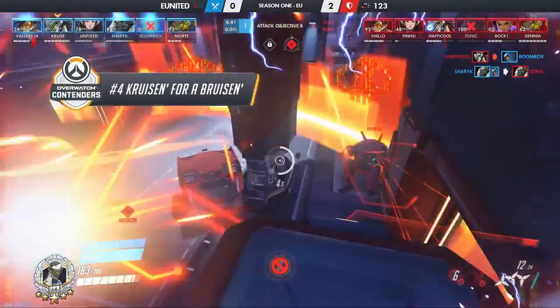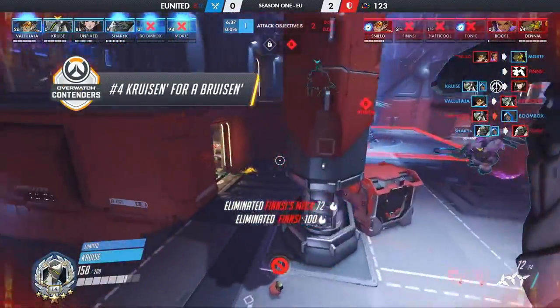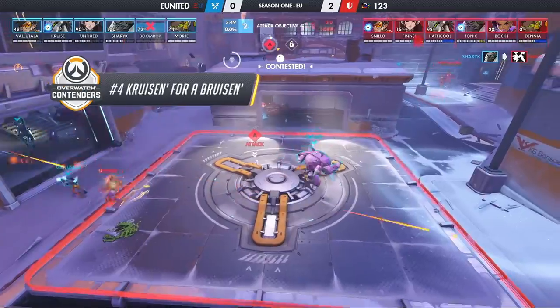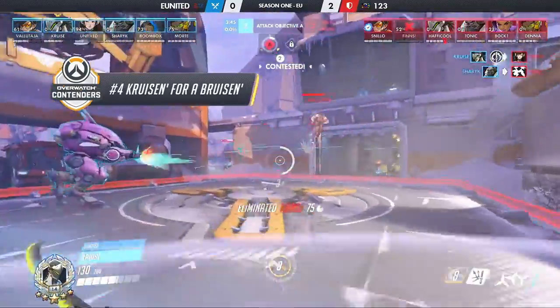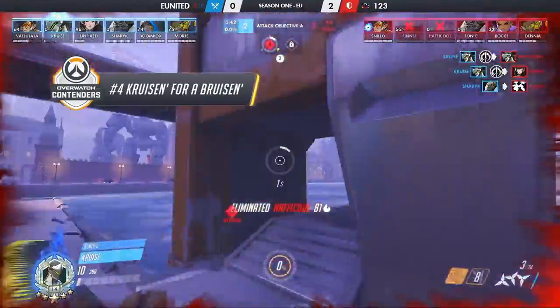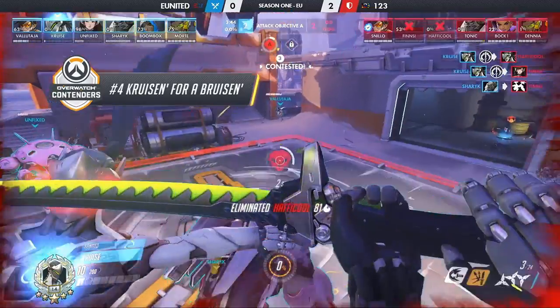Number 4 is Cruisin' for a Bruisin'. Cruze had a few notable Dragonblades against 1-2-3, but he wouldn't stand for Halfy-Cole trying to steal his thunder as Cruze came out victorious in this Dragonblade duel. Cruze's blade came out first and slices down Halfy-Cole in midair — that's what you like to see. Top 10 anime battles right there, ladies and gentlemen.